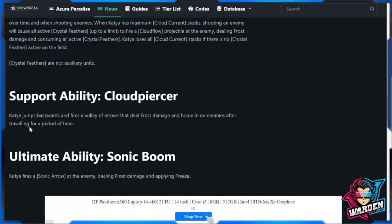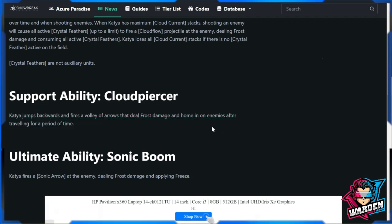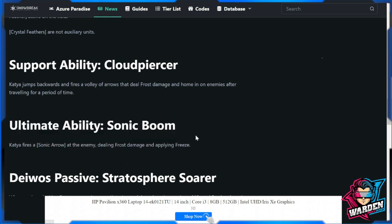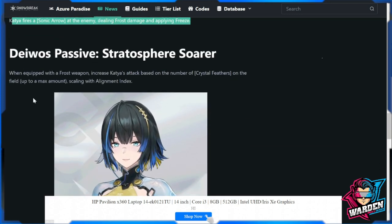Let's move on to the support skill — Cloud Piercer: Katya jumps backward and fires a volley of arrows that deal frost damage and home in on enemies after traveling for a period of time. Her ultimate ability is Sonic Boom: fires a sonic arrow at the enemy dealing frost damage and applying freeze. I think this is a no-frills ultimate with a lot of damage.